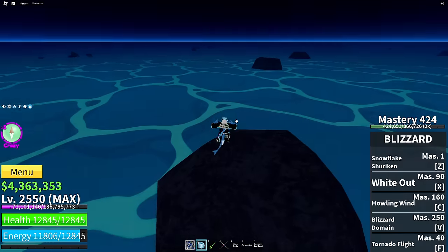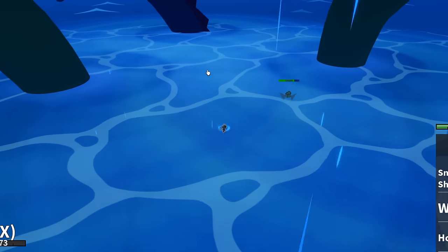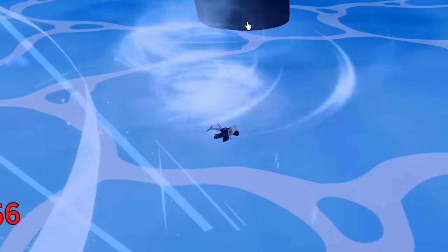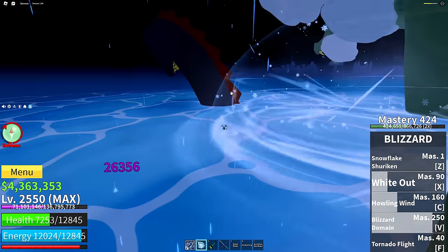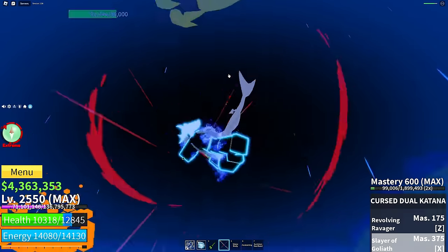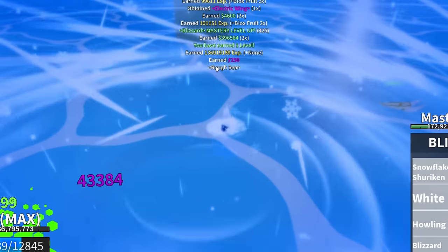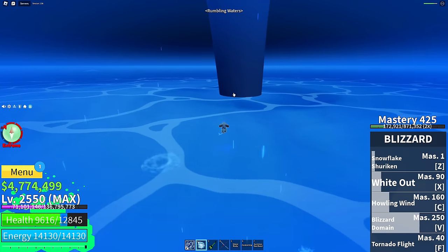I found another boat and I'm getting absolutely destroyed by sea beasts right now. This is good because we need to fight these guys - apparently if we beat them we might get some drops. I'm using the blizzard fruit because it gives the best damage. I think there's more than three sea beasts - like four. I'm gonna go ahead and awaken against these sea beasts because I'm gonna need it. These guys are so tanky. I killed a bunch of sea beasts and got something called an electric wing, but not much else. There's still more sea beasts to kill.